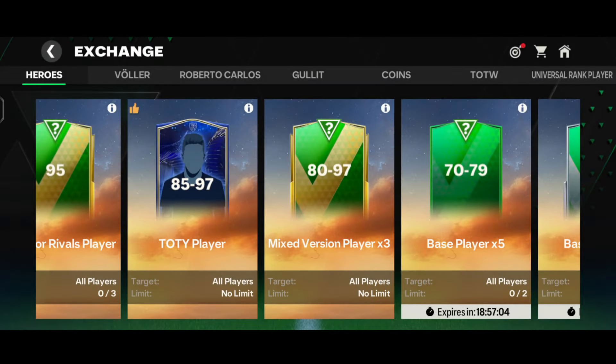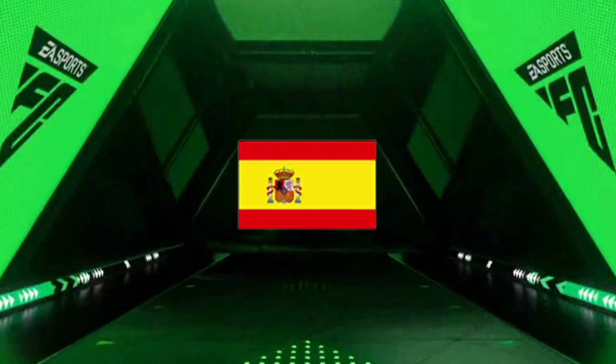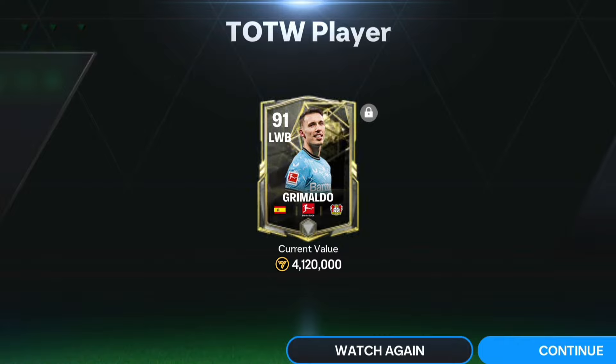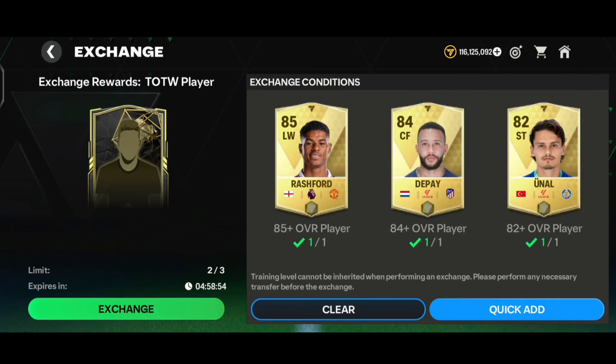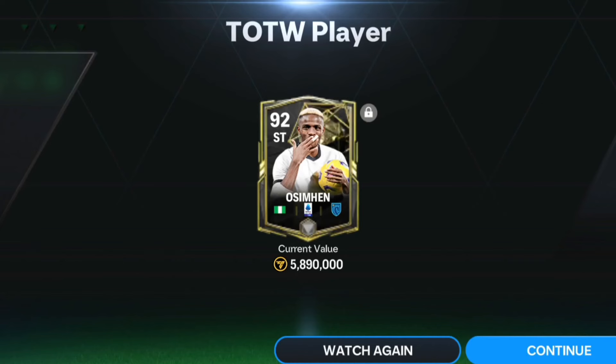Now I'm going to show you three of my best UTW exchanges. Starting with the first one - here goes the walkout, it is Spain LWB Liverpool's Grimaldo, 91-rated, going for 4.12 million coins. That's a dub! For the second UTW exchange, here goes the walkout - it's Nigeria striker Napoli, and we got the 90-rated striker Osimhen, going for 5.89 million coins - even better than the first one.